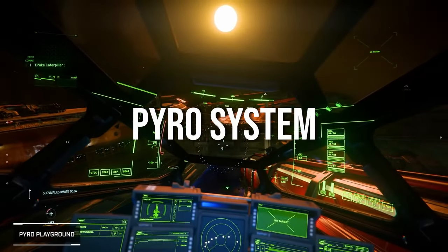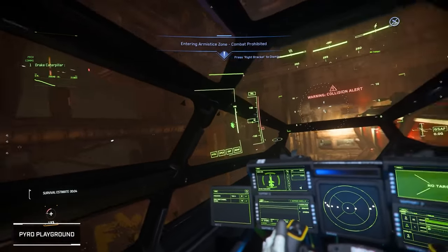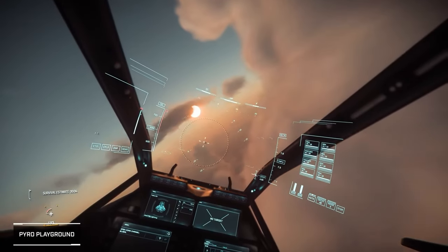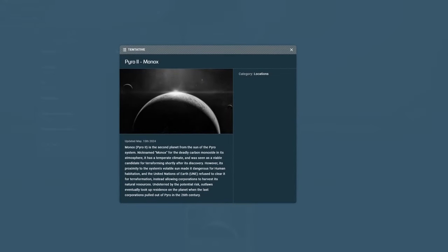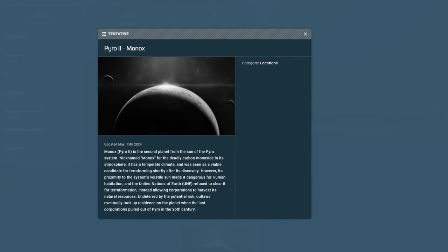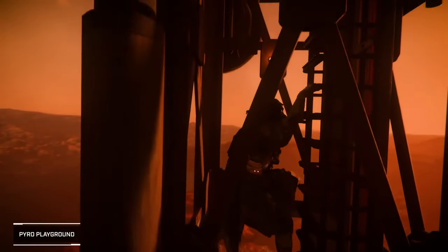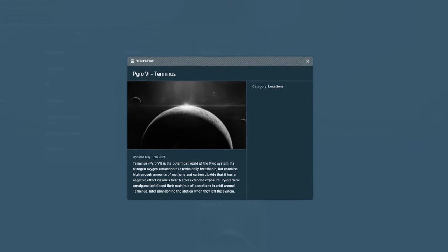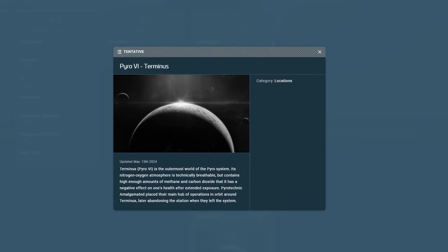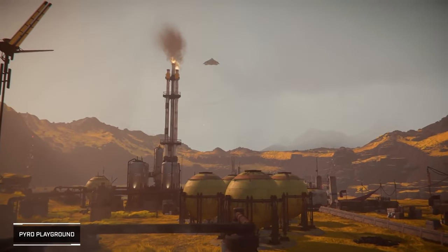When it comes to locations, of course, we're supposed to be getting the Pyro system. This lawless and dangerous system is filled with rich opportunities and risky ventures — think of it as the wild west of space, but with more vacuum and less tumbleweed. We've got locations such as Monarchs: Pyro 2 is known for its deadly carbon monoxide atmosphere. Monarchs was once a terraforming candidate, but is now a haven for outlaws. Then there's Terminus, Pyro 4 — with an atmosphere that's technically breathable but not exactly healthy, it's the perfect pit stop if you don't mind the methane and carbon dioxide. Great to see more diverse and challenging locations being added to the game.